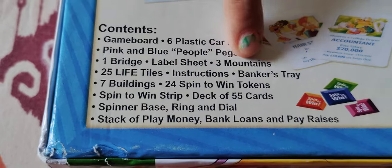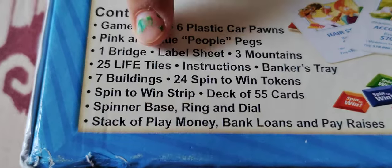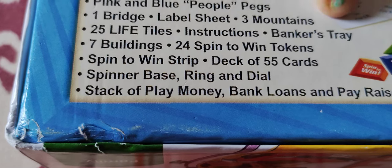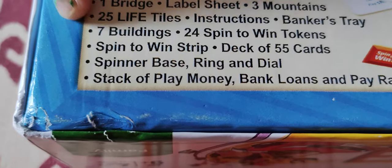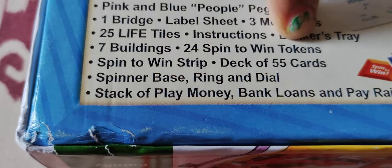Contents also include: a label sheet, 3 mountains, 25 lift tiles, instructions, a bank, a banker's tray, and 7 buildings.